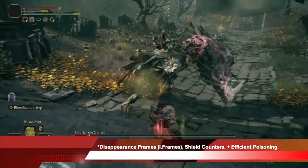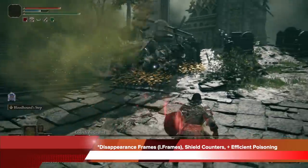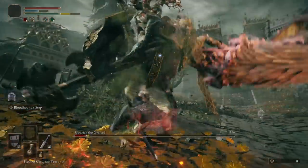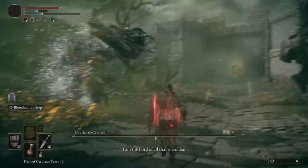From a gameplay perspective, this build works so well because you're utilizing three things: disappearing frames, shield counters, and efficient poisoning. You can see all of that play out right here — I can dodge efficiently, get to the spot, hit hard, poison, hit some more, and stay safe.